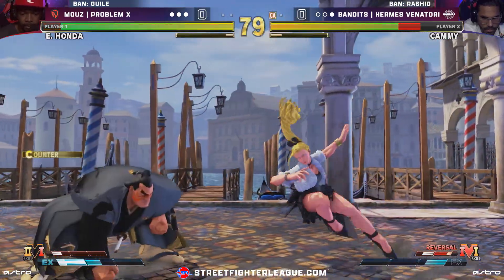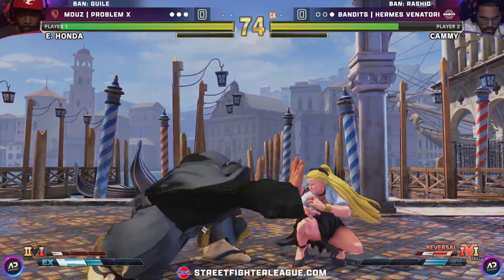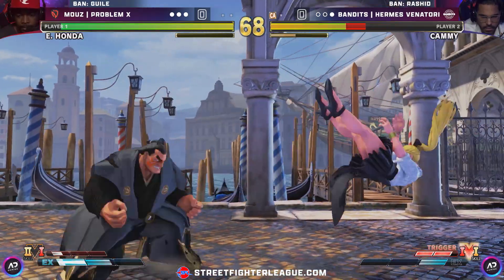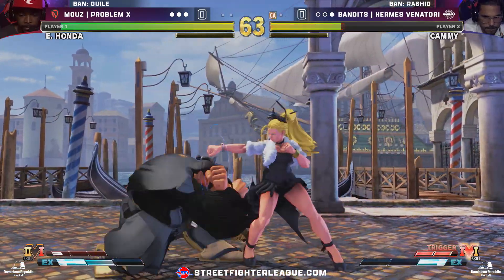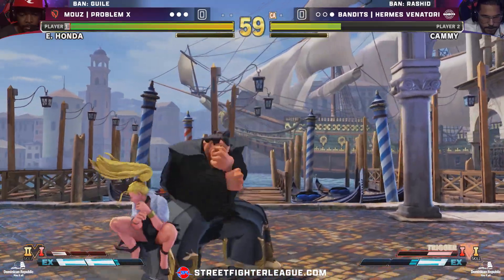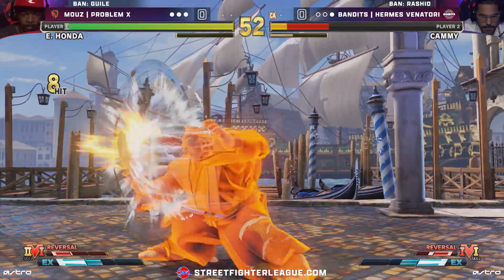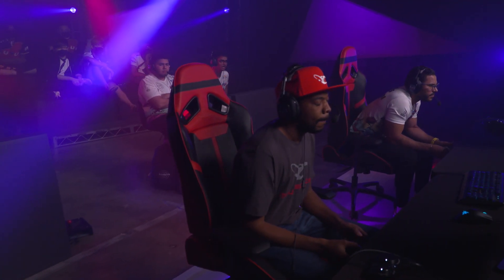Problem X going a little crazy, playing a little loose versus Hermes right now. Not trying to play that patient game, but he's playing that life lead right now pretty well. He does get the knockdown. You can see and feel how badly Hermes wants to get that trigger off. Jump back jab, and he wasted the bar for that. I like that from Problem X — active defense. That's going to be more than enough. E. Honda takes that second round. Problem X, man with the hot hands.